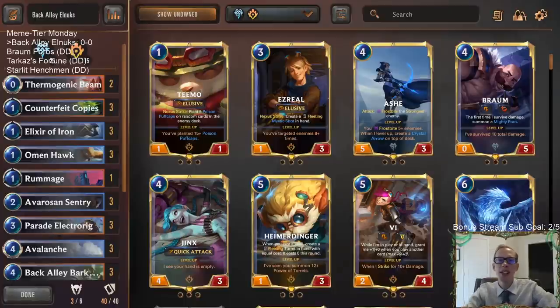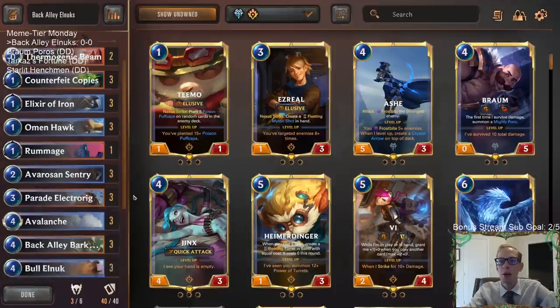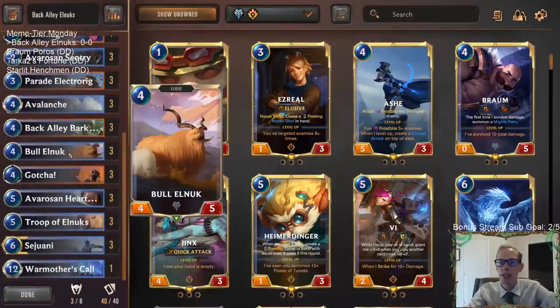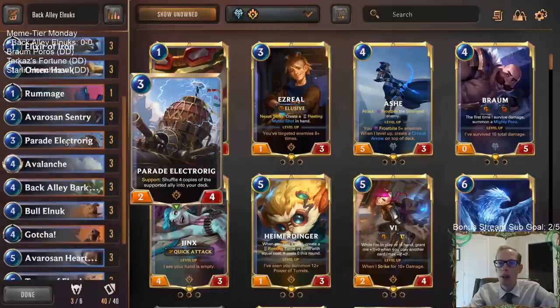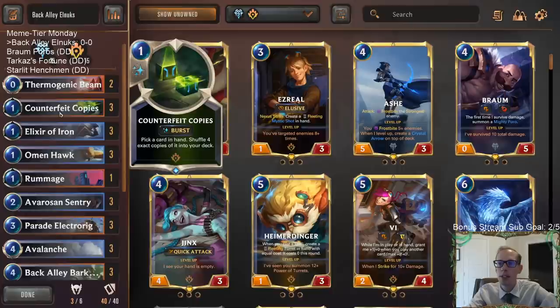Welcome everybody on Twitch chat and YouTube for some Back Alley Elnux - gonna be our first deck for Meme Tier Monday. Bringing this deck back, played this one about a month ago and it's a bunch of fun. We have our Elnux package: Troop of Elnux and Bull Elnux, those are the two Elnux in Legends of Runeterra. The main one is this five-mana Elnux 3/3 - whenever you play it, look at the top six cards of your deck, summon each Elnux and shuffle the rest back. To get more Elnux in the deck we have Parade Electro Rig to shuffle four copies of a supported ally, and Counterfeit Copies.